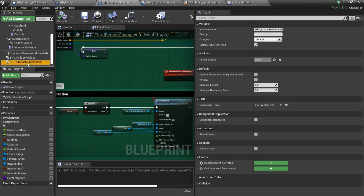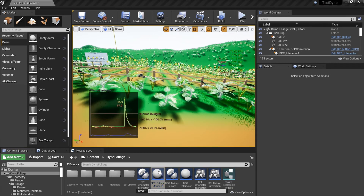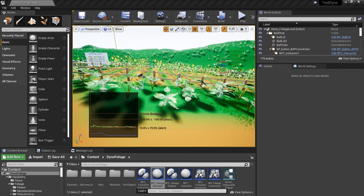That covers the character implementation. Let's take a look at the dino foliage folder — open up the foliage manager, go into the sphere, and make sure you have that set to 'replace area.' If you're doing your own collision channels, that's actually important.